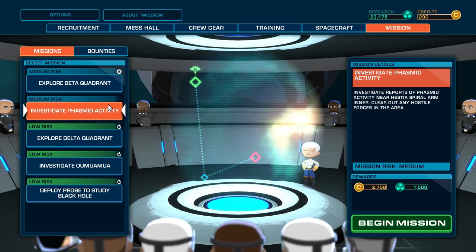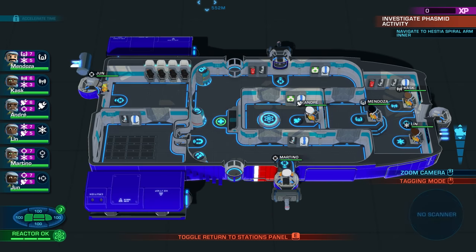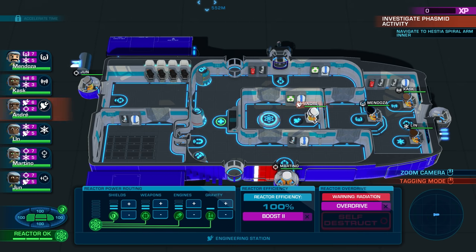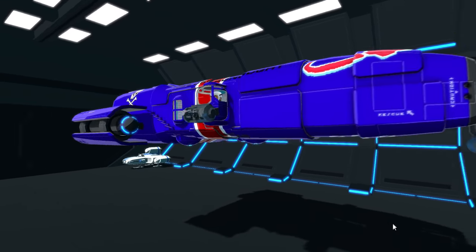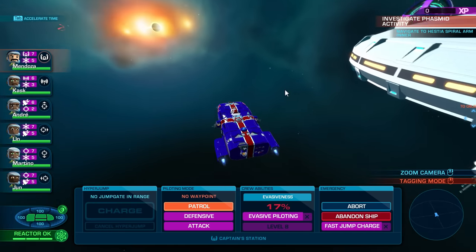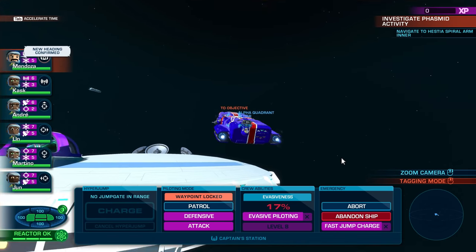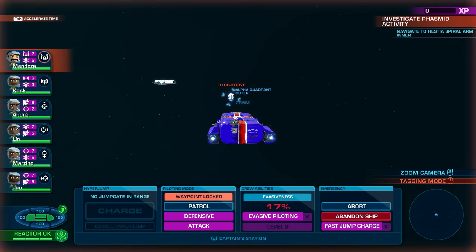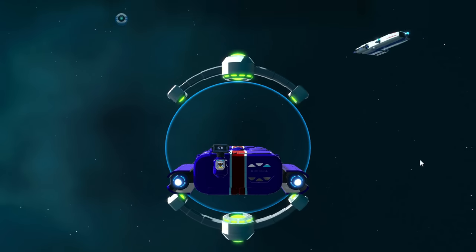We're going to investigate phasmid activity. The location we've got to head to is a place called Hestia Spiral, so we're going to go there and see what's going on. Happy with my crew positions — let's go. There's our first waypoint. Hyperdrive is up, let's go.